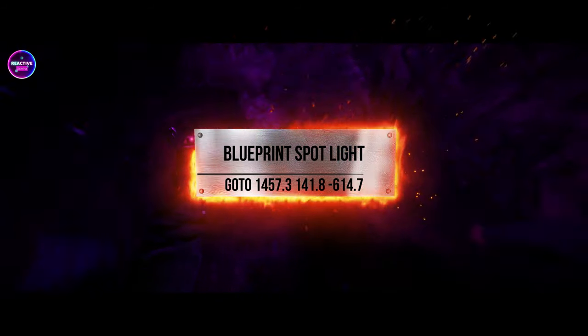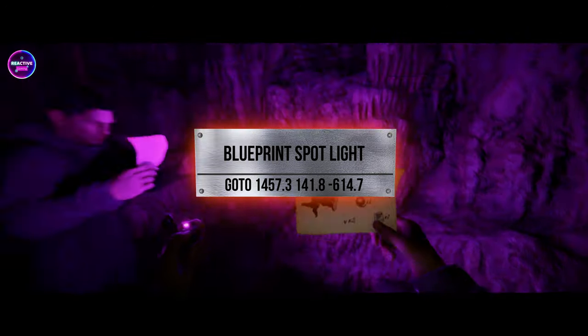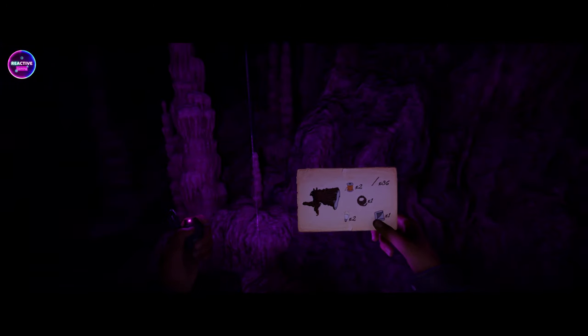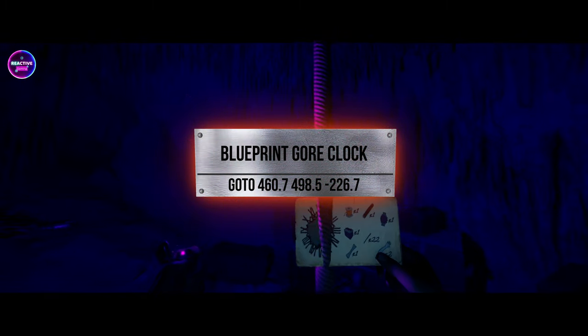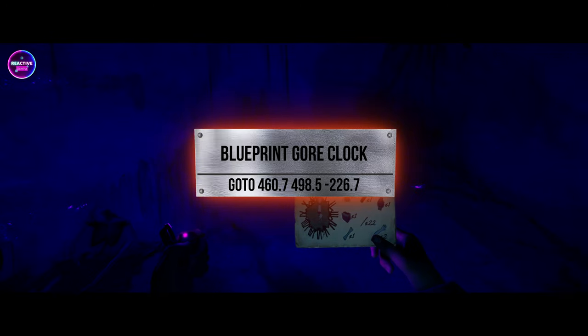Next is the spotlight — right there, as promised. Then we move over to the gore clock. That's a nice easy one to get to, and it's pretty much bang on in the middle of the map, right on the mountain.